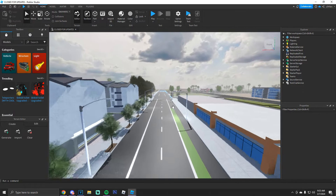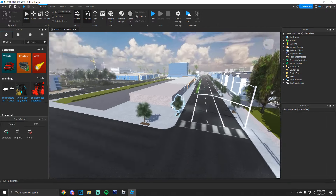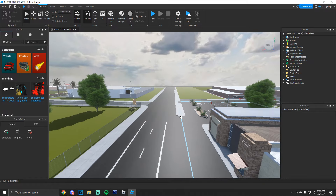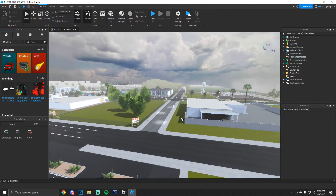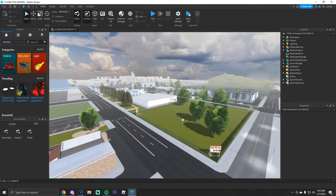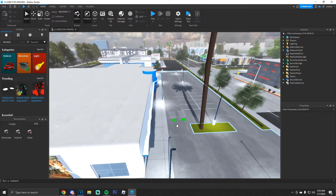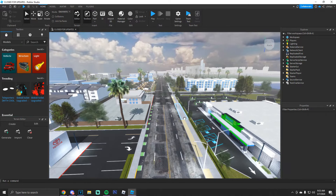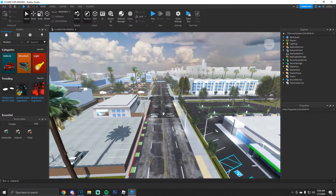That was step one: how to make a game, where to go with the game, and what to do in it. We made a cool map, we have some cool cars. Step two was this: once you have a pretty much finished game with a cool map and a dealership where people can spawn cars, you need to make the game go viral.